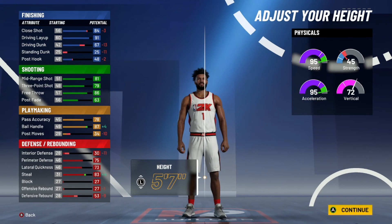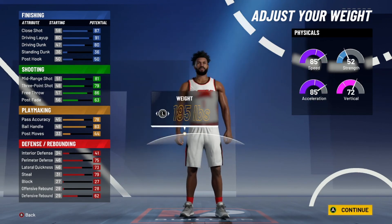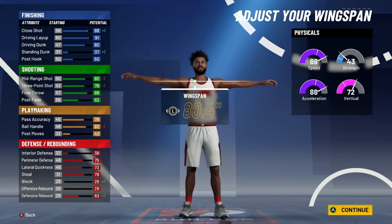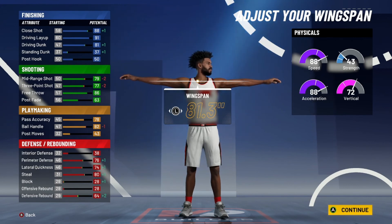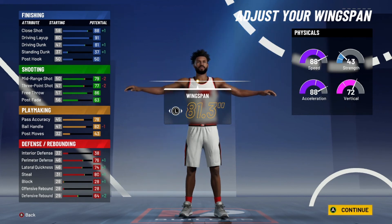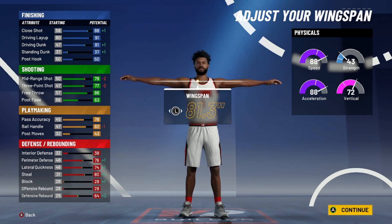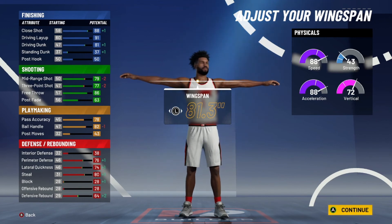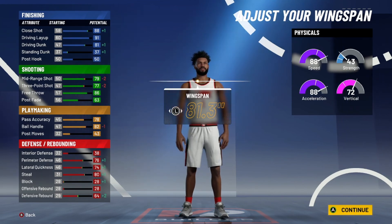You can do whatever you want with the height, but I would go six-foot-three — I just feel like six-foot-three is the smartest thing to do. I do lowest weight for speed. Now here's where it gets controversial: if the 99.9 boosts are still there and you get the four-plus attributes like 2K20, that 82 ball handling goes to 86, 77 three-pointer goes to 81, 79 mid-range goes to 83, and 81 driving dunk goes to 85 — that's contact dunks.